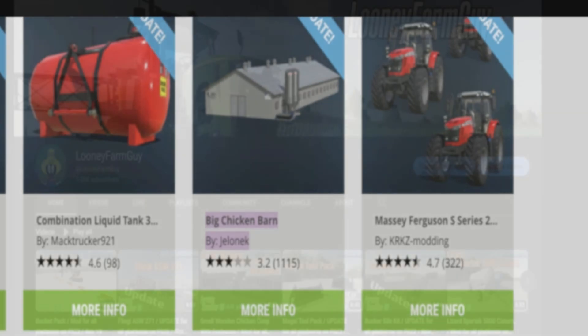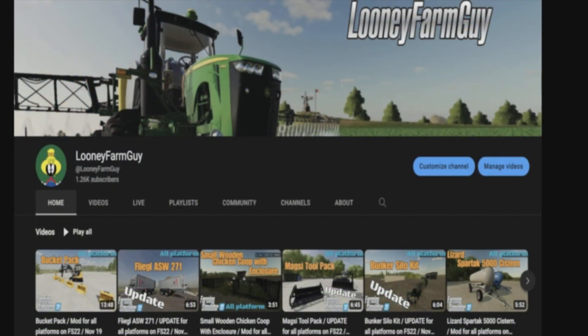Here we are at my YouTube page — Looney Farm Guy. Very easy to find. All you need to do is go to Google or your search engine and type in @LooneyFarmGuy with a capital L, capital F, and capital G. My page should be the first one that pops up — click on that and it will bring you to this page.